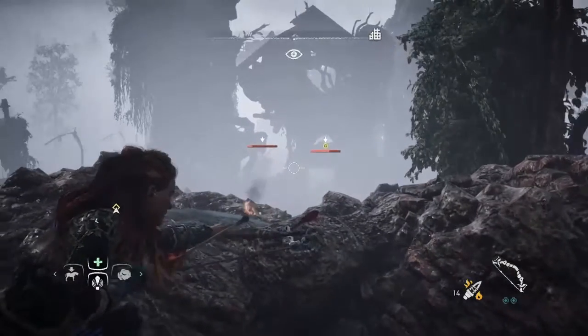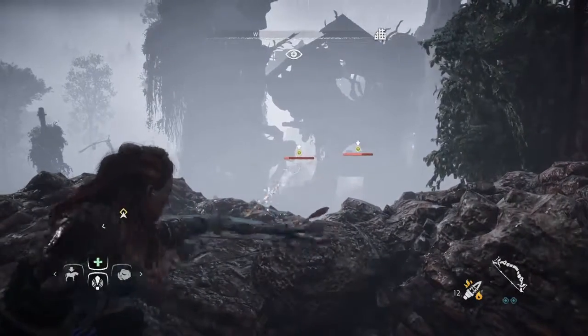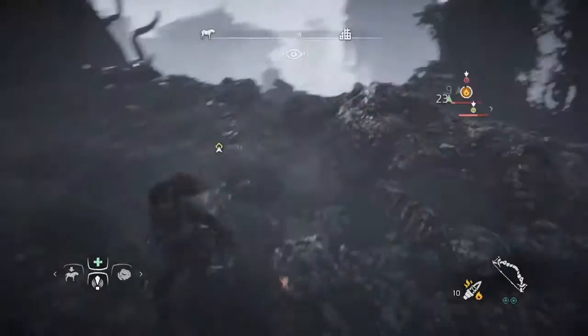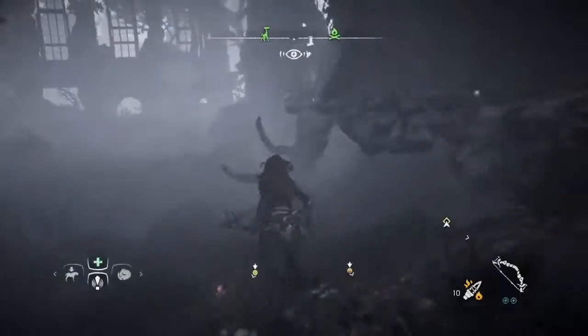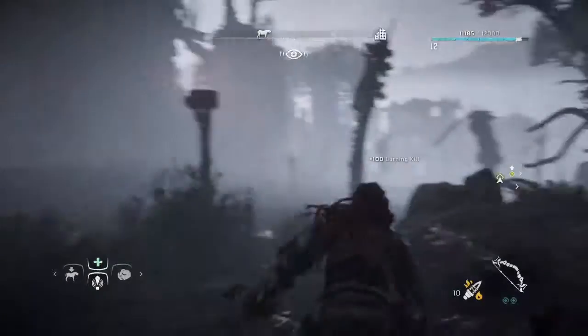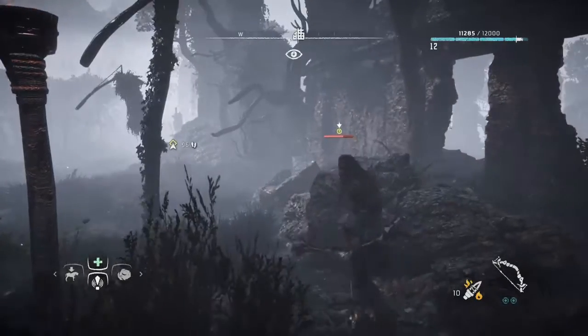I use the immense amount of cover to my advantage and I keep my distance from them because they're in a tightly packed area of that ancient ruined sanctuary. With the burn damage that he suffered, he goes down and now I'm down to one Sawtooth remaining.